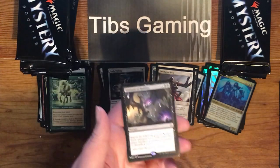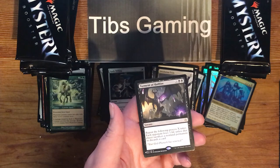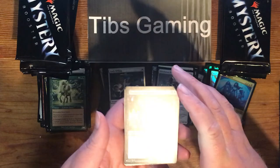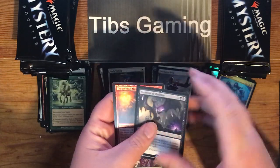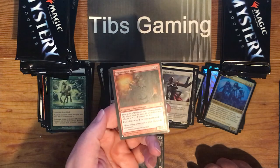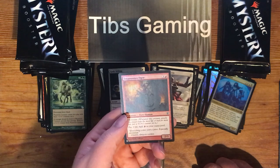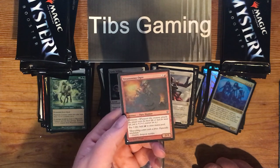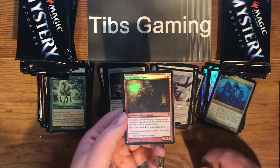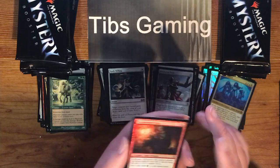Torment of Hailfire — two black and X for a sorcery. Repeat the following process X times: each opponent loses three life unless that player sacrifices a non-land permanent or discards a card. And Treasonous Ogre in Foil — three generic and a red for a 2-3 with dethrone. Whenever this creature attacks the player with the most life or tied for most life, put a plus one, plus one counter on it. Pay three life, add one red to your mana pool.